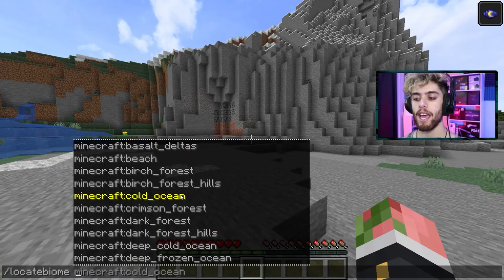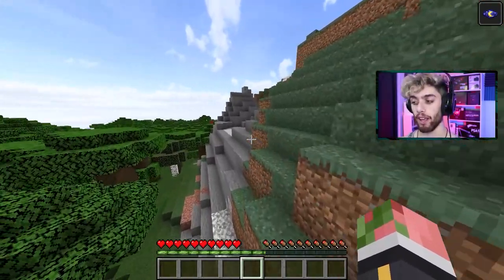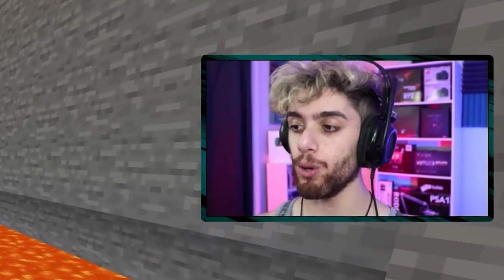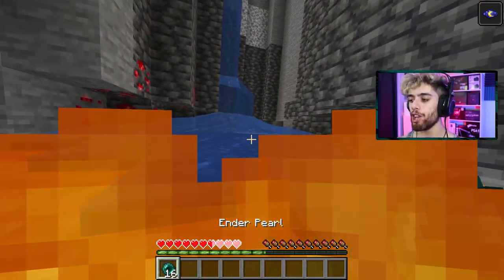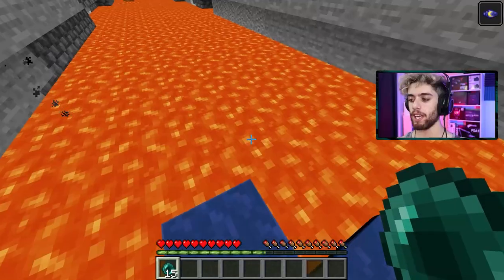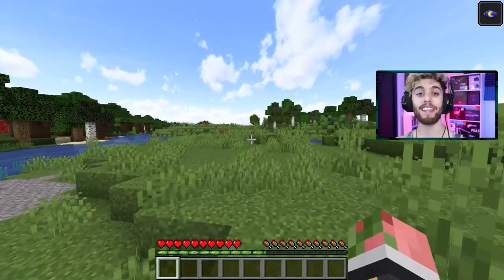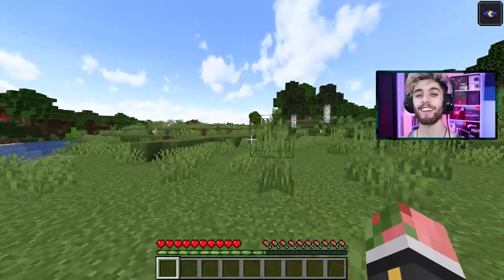For tip number 10, take out some ender pearls. This tip is so old and obvious, but no one uses ender pearls and I don't get why. If you are in a cave and you fall in lava, you can ender pearl back into water — it's so helpful. Use ender pearls; it's so easy to escape. I'll even give you a bonus tip — tip number 11: subscribe for more tips about how to play Minecraft correctly. Thanks so much for watching, make sure to like and subscribe, and I'll talk to you guys next time.